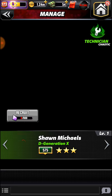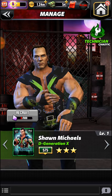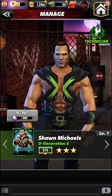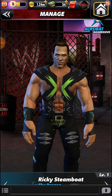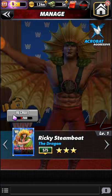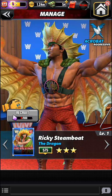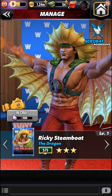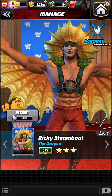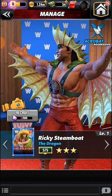And bam — Degeneration X. 'Are you ready?' So we got Shawn Michaels. Now I have to warn you: if you click on his card it's going to freeze the game. I did that with Shawn Michaels — it froze. I restarted, did it with Ricky Steamboat — froze. Trust me, don't hit the card, just scroll through. These are people that are on the game and will probably come up in potential events or packs.